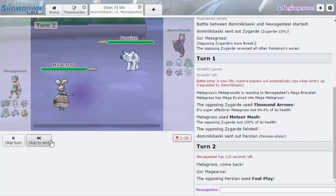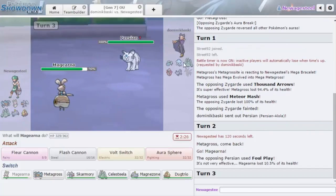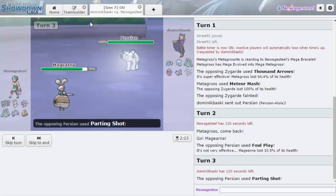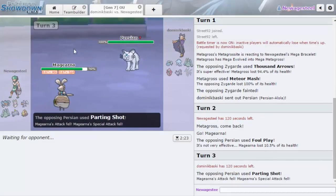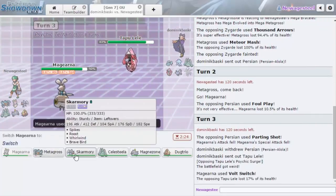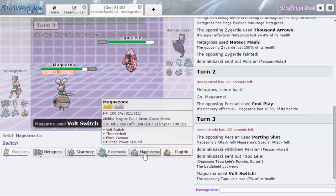I'm gonna go into Magearna just to see what he wants to do — he's gonna Foul Play. I'm just gonna Volt Switch. You have to switch right? He stays in on a Fairy move — if anything you go like Nihilego or Celesteela. I feel like Nihilego is the safest play — it takes the Fairy move and has good Special Defense for Volt Switch. Tapu Lele is good too. He goes for Parting Shot — I forgot Persian has that, that's a really cool tech, being able to switch out and weaken your opponent at the same time.